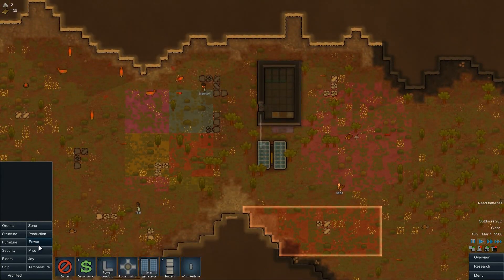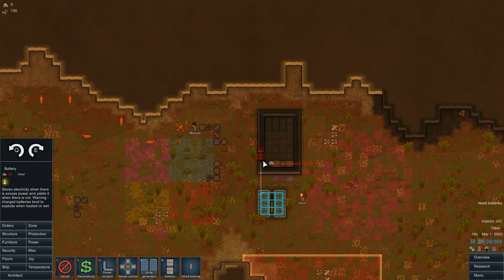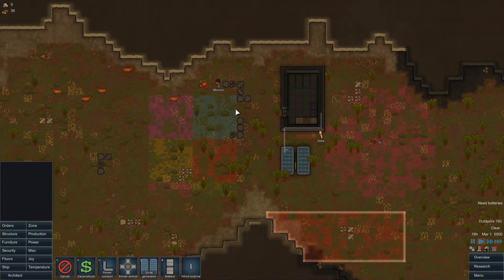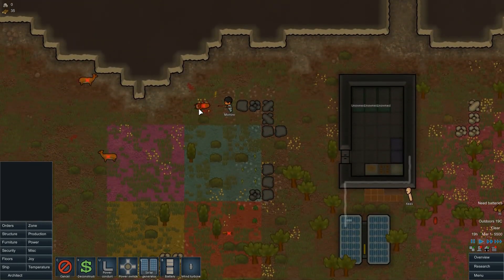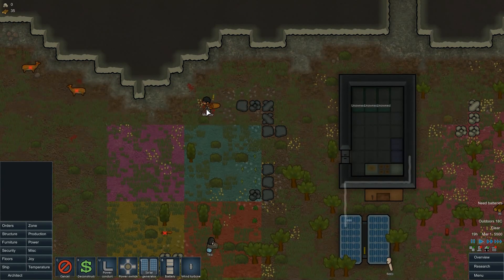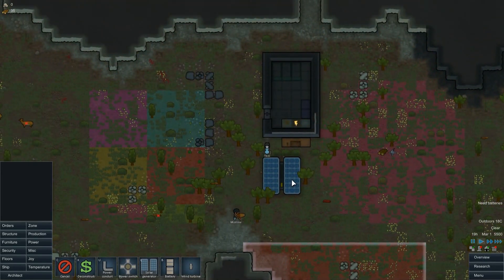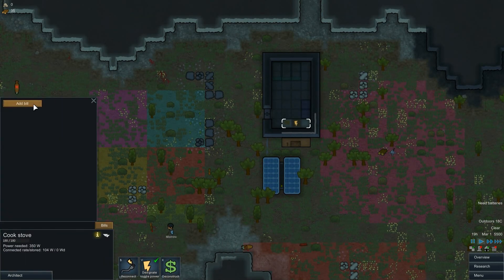I'll give the hunter a dumping stockpile to put bodies in. We also need a butcher table so we can cut up whatever he bags. One thing they added is that once a deer is down but not dead, the hunter will walk up and shoot it at point blank range — I find that really funny. I don't like hunting in real life but somehow in the game it's kind of amusing.